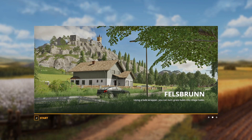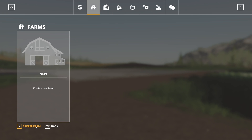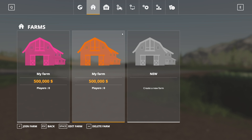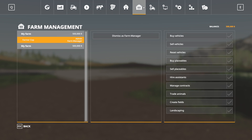We're in the multiplayer game. In the menu I can create a new farm — give it a name, set a password, choose a color. I can create another one, and you'll see there's one less slot available. The total you can have is eight farms. Each farm starts with $500,000, and after creating a farm you can join it, delete it, or edit it.